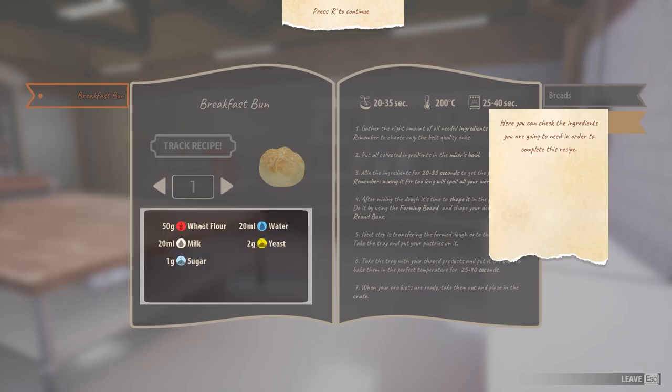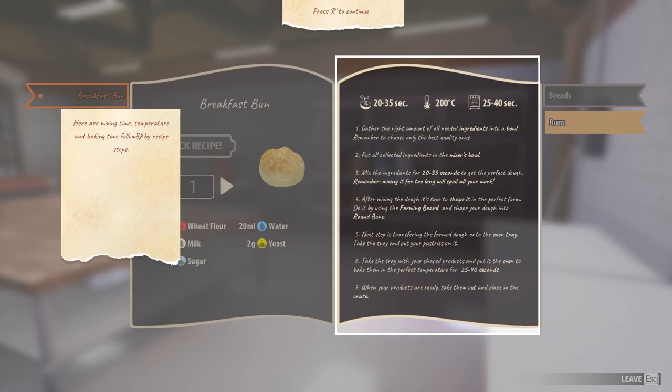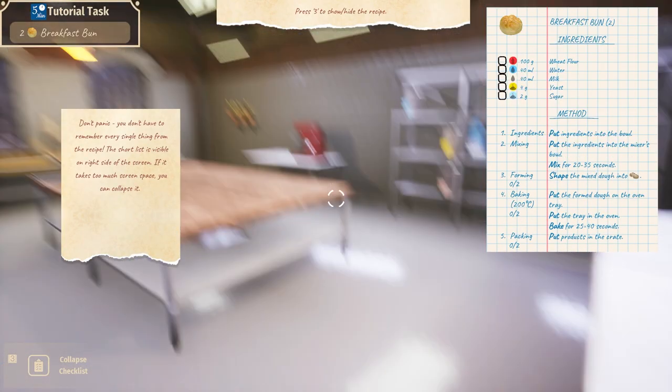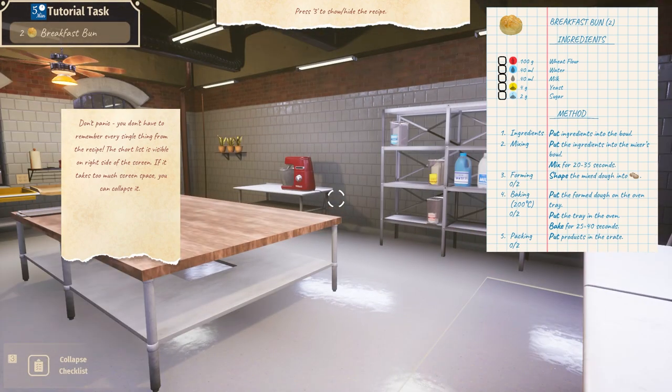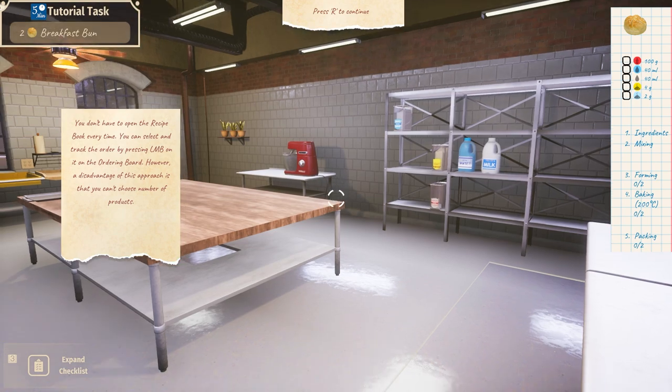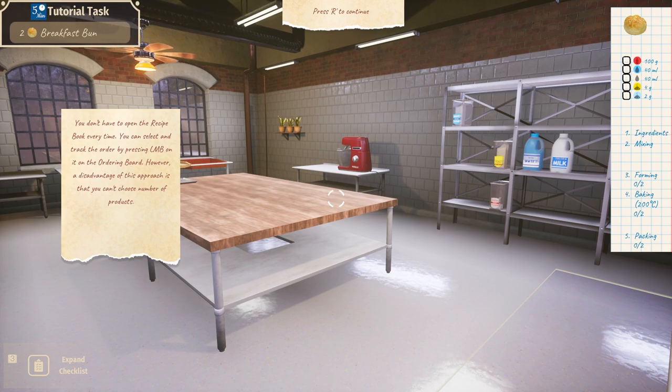It would be good to not have the recipe steps in what seems to be actual handwriting. You can choose a number of products to bake using the arrow buttons — the recipe will adjust accordingly. Like two breakfast buns — I'm all about them buns. Track recipe. You don't have to remember every single thing from this recipe. You can press 3 to show and hide the recipe — oh, that's nice. So you don't have to open the recipe book every single time. You can select and track the order by pressing LMB on the ordering board. However, a disadvantage of this approach is that you can't choose a number of products.